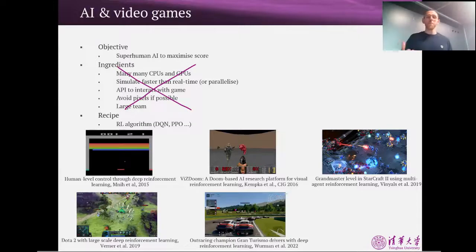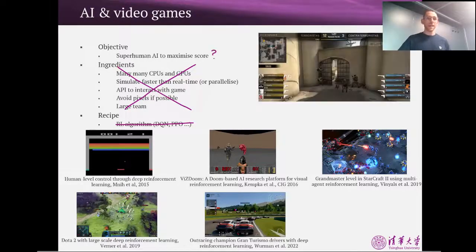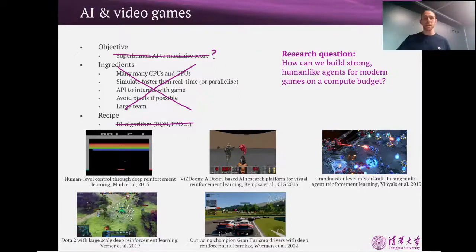What was interesting about our paper is we didn't have any of these ingredients, which meant we couldn't use the typical recipe that's been shown to work well. And actually, even the objective didn't really fit Counter-Strike. For a long time in Counter-Strike there's been a hacking problem, where with some very simple rules-based behaviour you can get perfect aim, which maximises the score but is completely boring to play with. We weren't interested in emulating that behaviour — we were much more interested in building something that played the game in a more human-like way. In some ways we stumbled across a really interesting research question, both academically and from an industry point of view: how can we build strong human-like agents for modern video games on a compute budget?